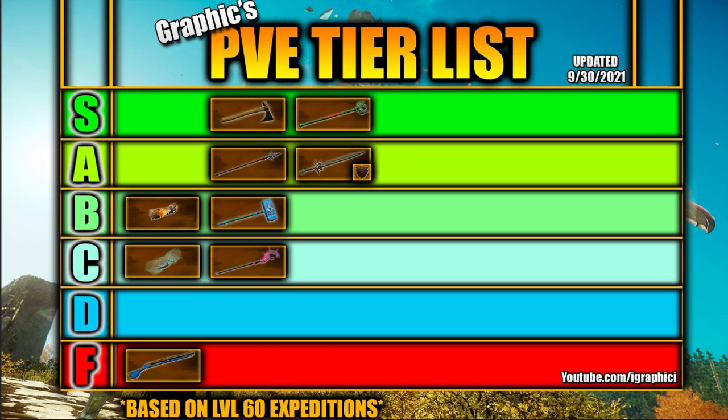Blunderbuss is unfortunately just fun for light tanking, but it's really not great DPS. When you're looking for efficient weapons for dungeons, blunderbuss just doesn't fit in — it's D tier. Next up, the bow can be decent AOE or single target DPS, but it struggles to do both while still performing at its peak, so it's also going to be D tier right with the blunderbuss. This weapon just doesn't have what it takes to be a consistent DPS in New World expeditions or mutated dungeons. Bow should stick to PVP for now.